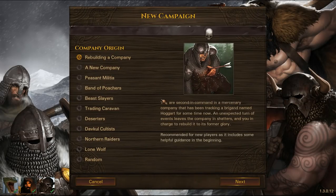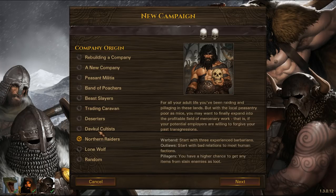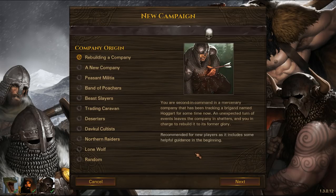Now this is a really nice thing that we have in this new expansion: Company Origins. I'm going to go through all of them and I think I know which one I'm going to go for. It could be the Northern Raiders, or it could be anything else — but probably the Northern Raiders. I like the skull difficulty ratings they give above the Company Origins here, just like the mission difficulty.